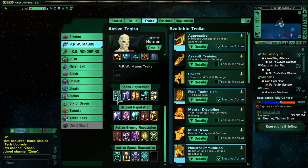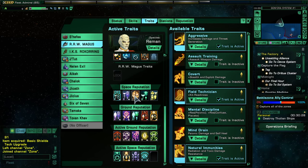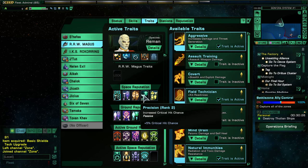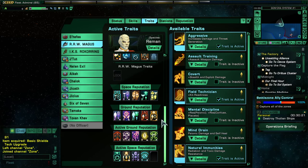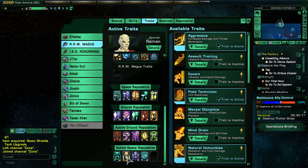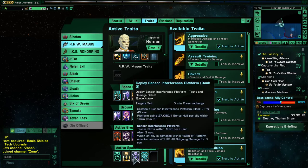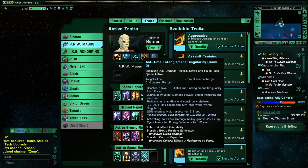Space reputation traits: Controlled Countermeasures, Advanced Targeting Systems, Tyler's Duality, Precision, Auxiliary Power Configuration, Quantum Singularity, Biomolecular Shield, Sensor Interference Platform, and Anti-Time Entanglement.